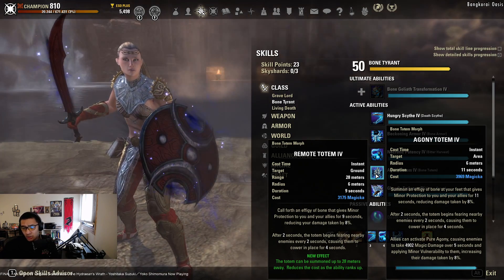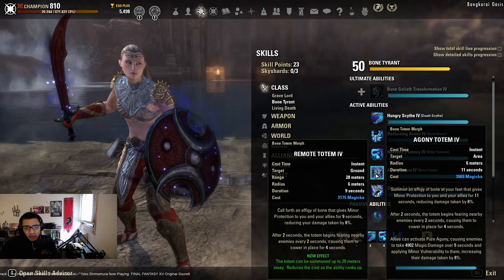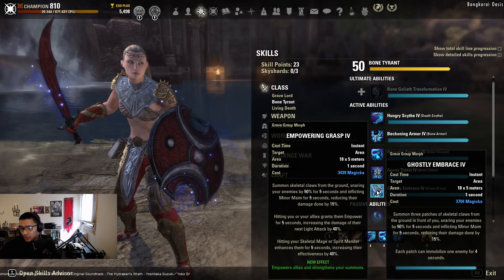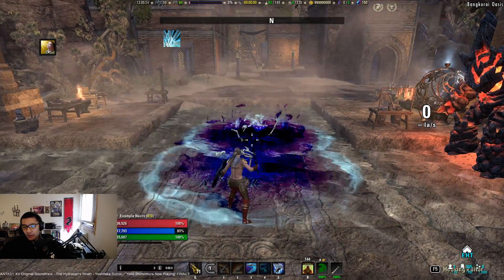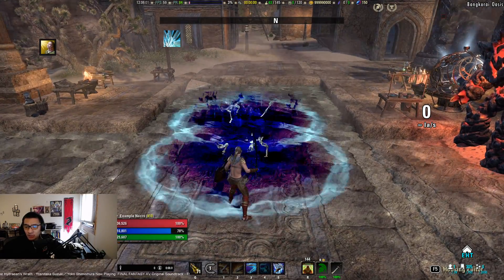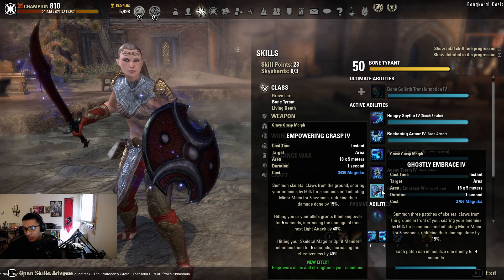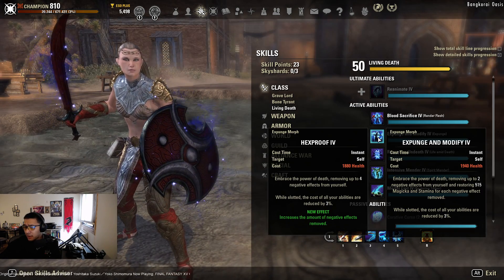Agony Totem also acts as a fear — a hard CC — but it does require two seconds to arm, so be mindful when you place it. For another hard CC you have Ghostly Embrace, which also inflicts minor maim. Ghostly Embrace can be a little tricky to aim — it's fairly wide but can only snare one enemy per hand, so at most three enemies. If you want an AoE minor maim, Ghostly Embrace is not a bad option.